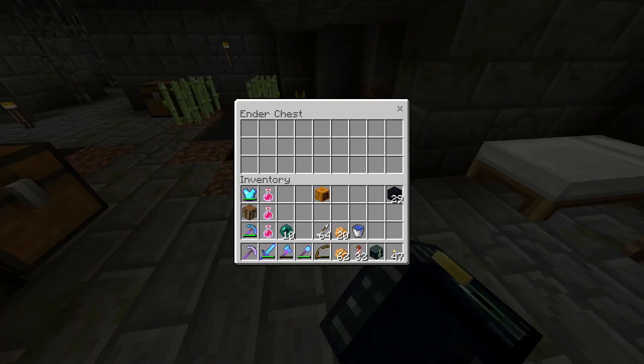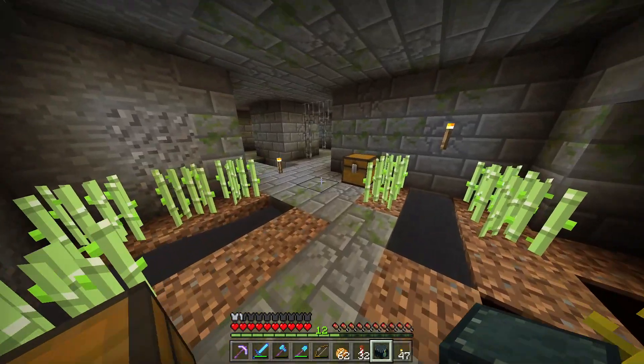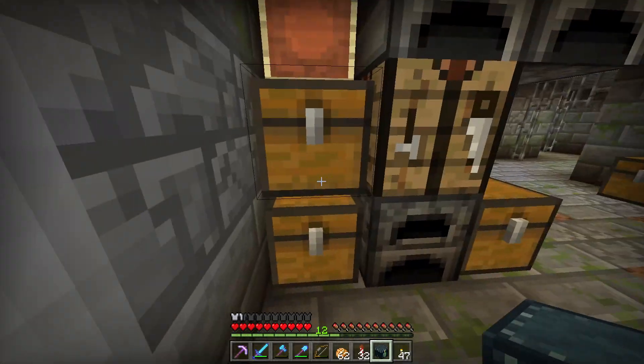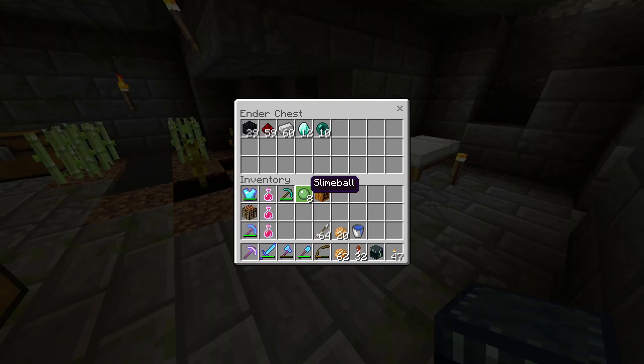We're going to use it — how does that feel? Putting all of my good stuff in there feels lovely. There's no good stuff there yet, but let's put that in, that in, that in. I'll put those in there. What else have I got that's worth taking back with me? We'll put the diamond pick and the slime in there as well.